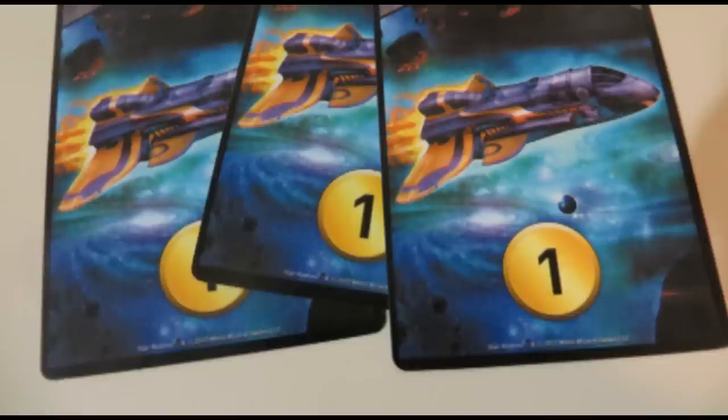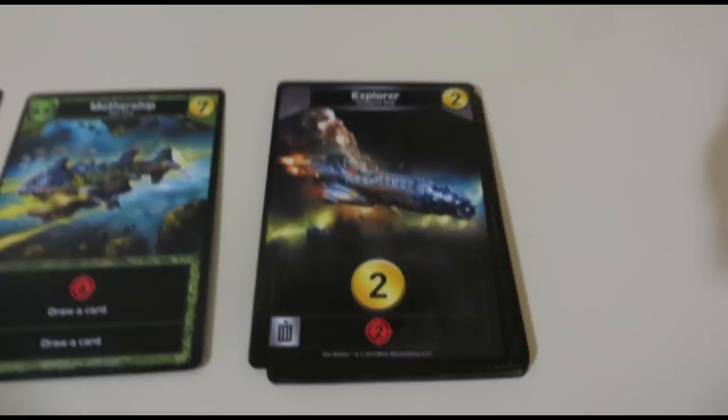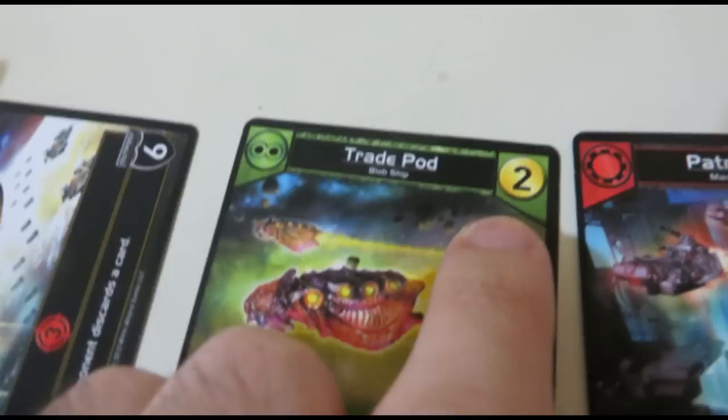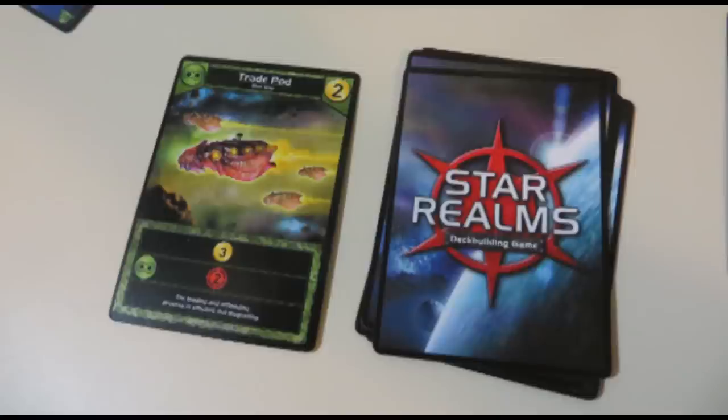Next there's trade. In the center of the table will be a lineup of five random cards, plus a pile of explorer cards which are always available. If you have enough trade power from the cards you've played on your turn to purchase one or more of these cards, you may do so. Purchased cards go to your discard pile and will be shuffled into your deck the next time you run out of cards to draw. In this way you can start to build powerful combos of cool cards in your deck.